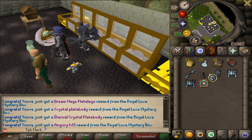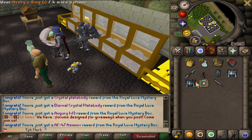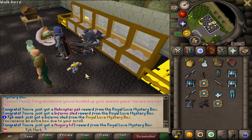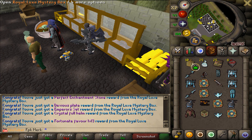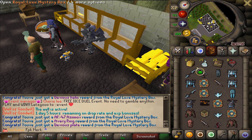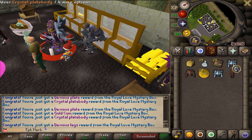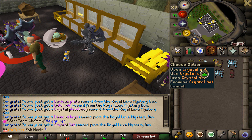Let's see what we can get boys — Eternal Keone stuff, Averis Ring Eye, some other items. Can we get some more rares please? We just got Inferno Sled — that's a nice one boys, that's rare. We still have 17 boxes left, so we have to open up one more. These are gonna be the last six Royal Luxe Mystery Boxes. We got Crystal Blade Body, Devious items, some cash. And the last one — we got Crystal Set.